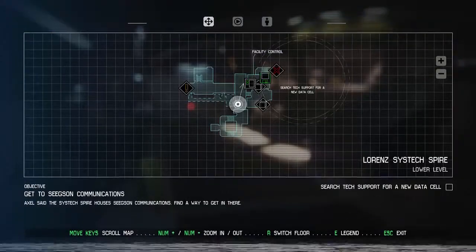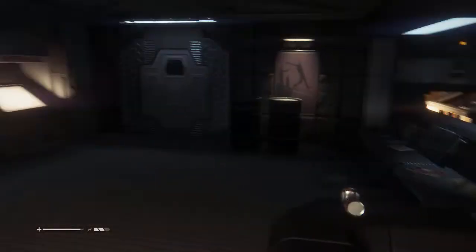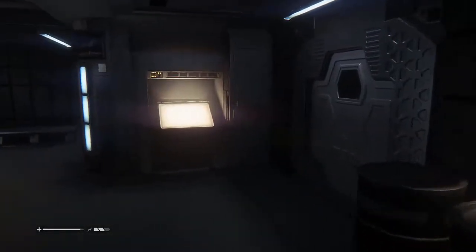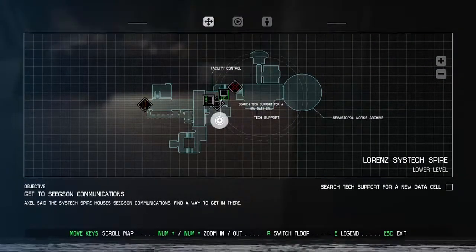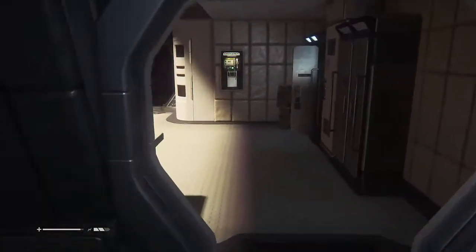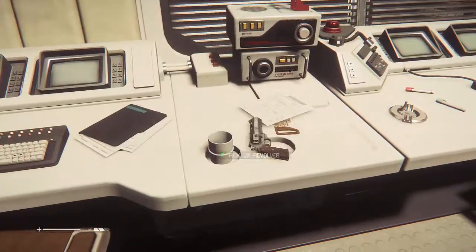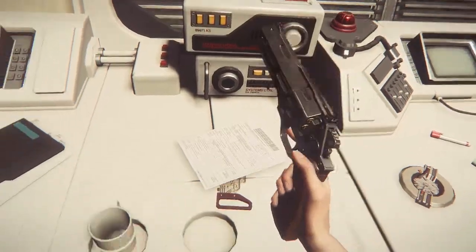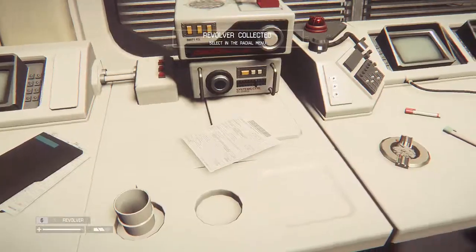That scares me every time. Update my map. Now I have a map of this area I currently cannot get into because I need a keycard. I assume the keycard is on a table over here. Oh, a revolver! Nice!